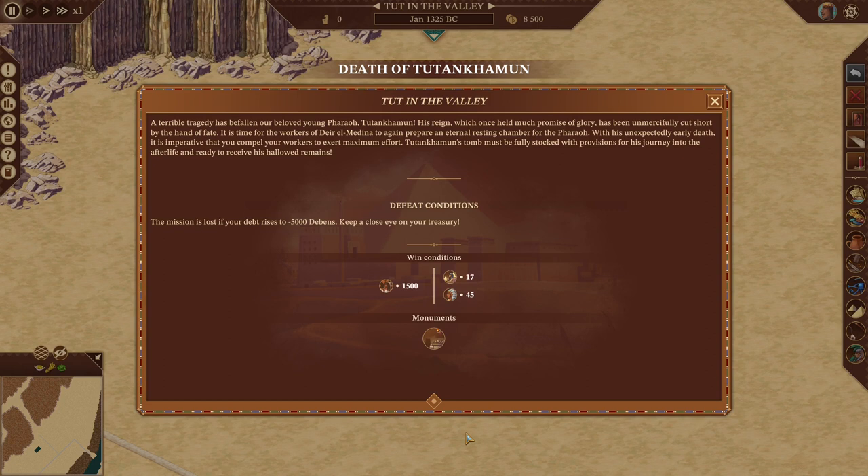A terrible tragedy has befallen our beloved young pharaoh, Tutankhamun. His reign, which once held much promise of glory, has been unmercifully cut short by the hand of fate. It is time for the workers of Deir el-Medina to again prepare an eternal resting chamber for the pharaoh. Tutankhamun's tomb must be fully stocked with provisions for his journey into the afterlife and ready to receive his hallowed remains within a few very short years. Speed is of the utmost importance.